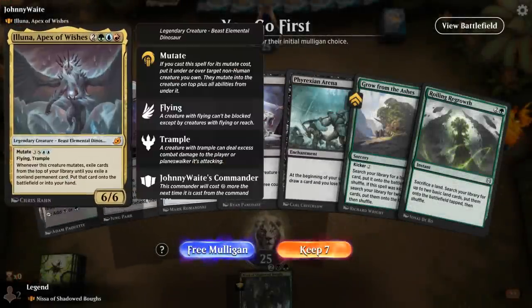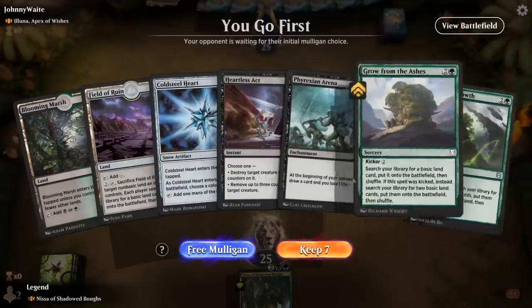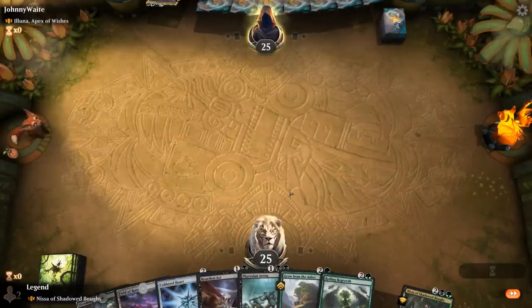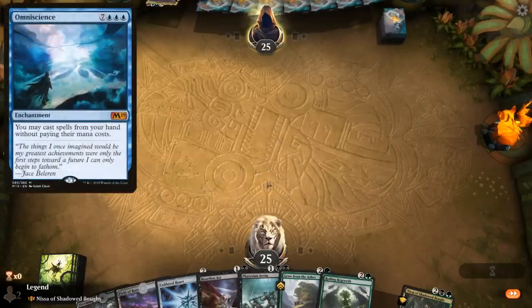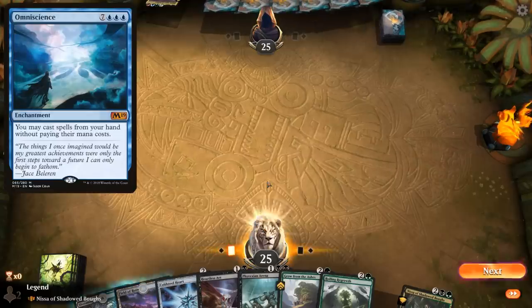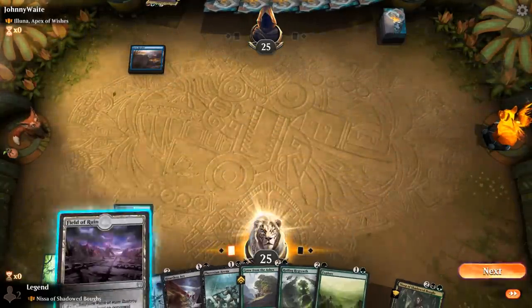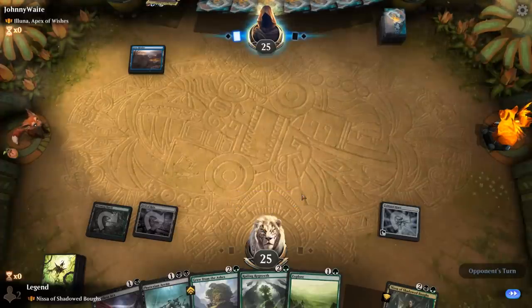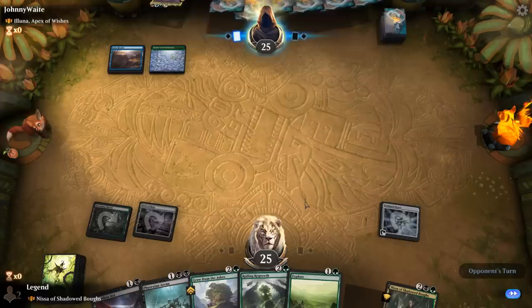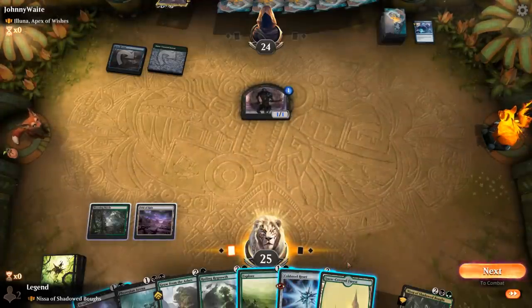Game 3: We're on the play facing Iluna, Apex of Wishes. Having instant-speed removal to kill the creature they try to mutate onto is pretty important. There's a bit of ramp with Cold-Foil Heart and some more green ramp, then Phyrexian Arena to keep the cards flowing. Let's see if we're up against the Omniscience combo version or something different. I'll go with Cold-Steel to guarantee 3 mana next turn, black for Phyrexian Arena. Opponent bouncing my Cold-Steel Heart — what do I want to do next?